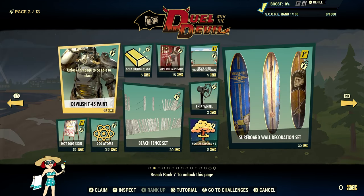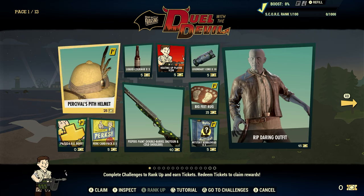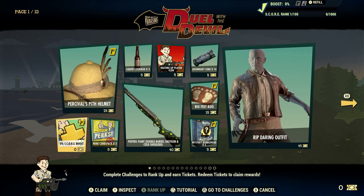On the second page, you can see everything's locked. Complete challenges to rank up and earn tickets, then redeem tickets to claim rewards. You can see the top right-hand corner of the screen shows score rank 1 to 100. It has a bunch of nice little items on here and we can pick and choose what we want. Take note of this Fallout 1st Score Boost — we can do that right off the hop.